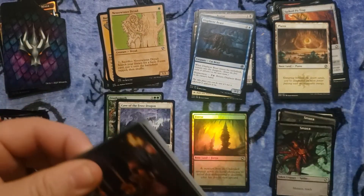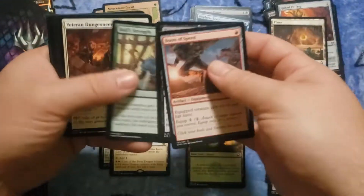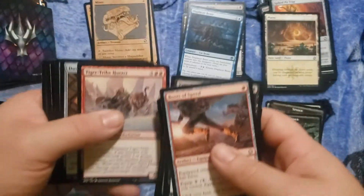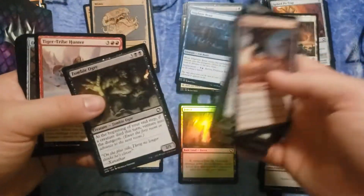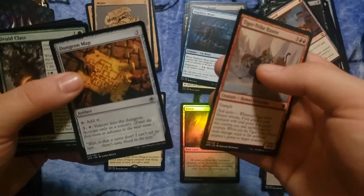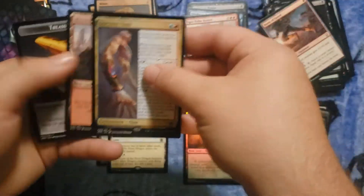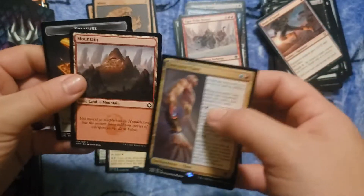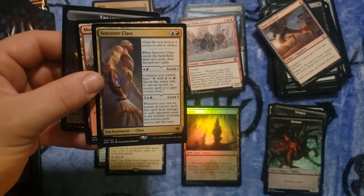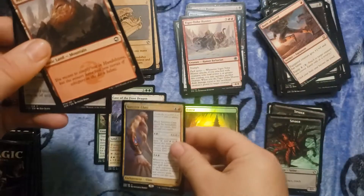Already halfway there. I'm kind of changing up the style of my videos because no one wants me to read all the garbage at the front — people only care about the rare in the back, though I do care about those. Dungeon map, nice. There is a rare — a land and a treasure token. Sorcerer Class: they made enchantments similar to sagas but with that level-up mechanic. Really odd but interesting.